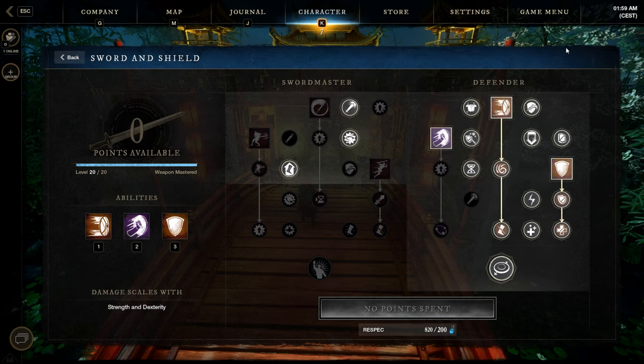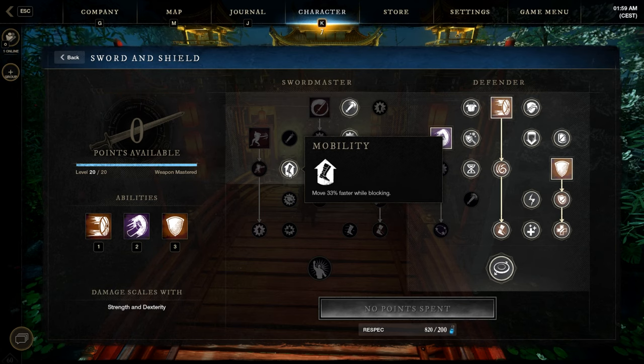Let's take a quick look at the sword and shield points. I put almost every single point on the right side, only 3 points on the left side. The left side is mainly for mobility, to be able to move faster while blocking.